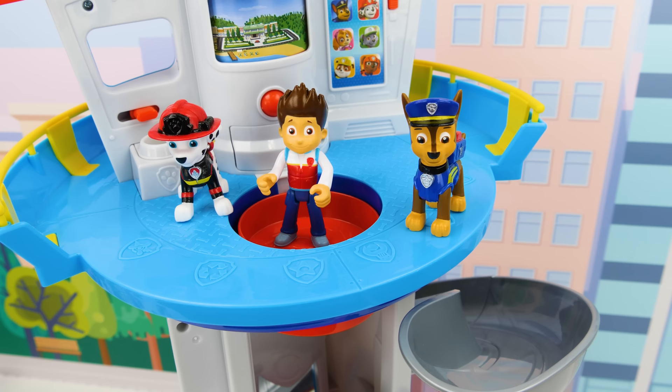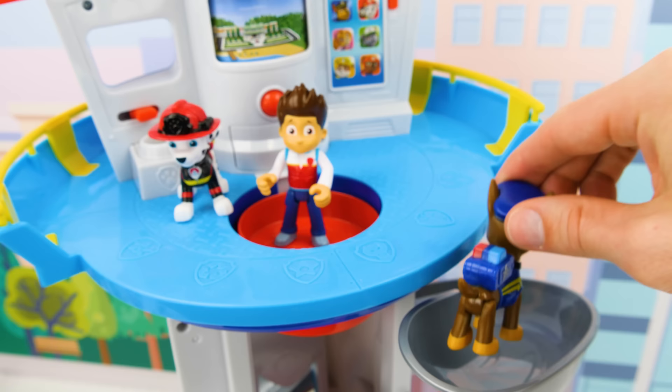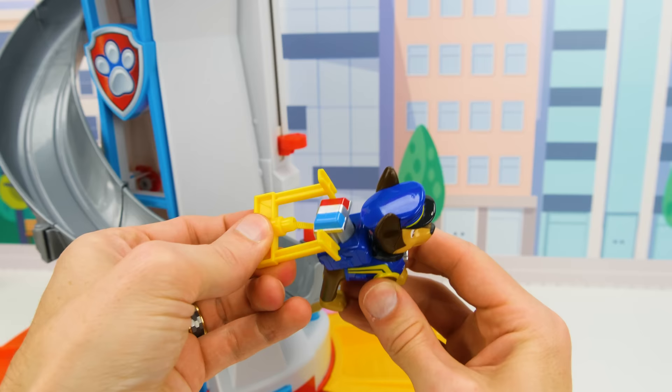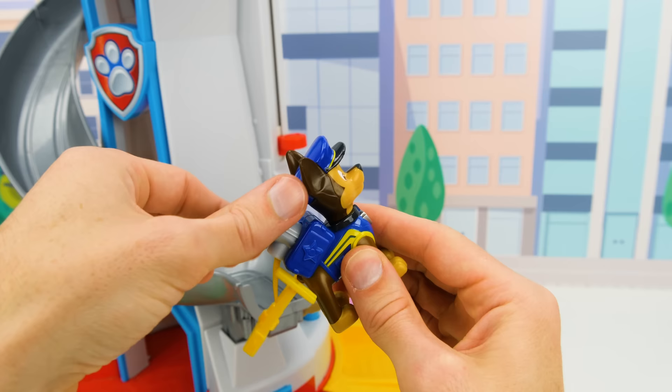Chase or Marshall? Let's try Chase! This police pup should look awesome in his new police uniform. Whoa, cool — he does! Chase looks perfect as a police pup. Let's see what happens when we press his pup badge. Oh neat, it pops up! And we can pull out this yellow gate to help direct traffic, and roll it back up when road conditions are safe again. That's super cool!